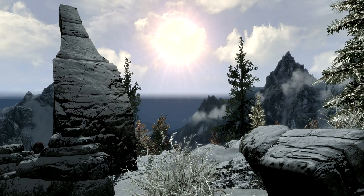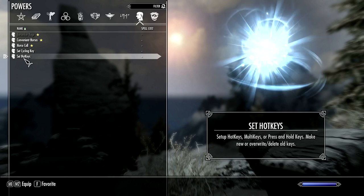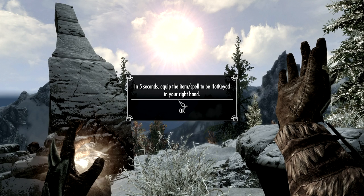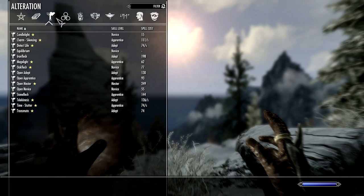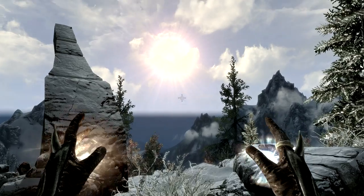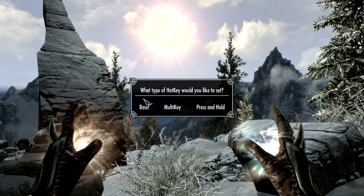When you first install this mod you're going to get a power in your power section called Set Hotkeys. When you cast that, it gives you a message telling you that in five seconds anything you equip in your right hand will then be hotkeyed. So for example, I cast the spell and I'm now going to select the Candlelight spell and put it in my right hand. Candlelight is now in my right hand and in a few seconds I get this message.